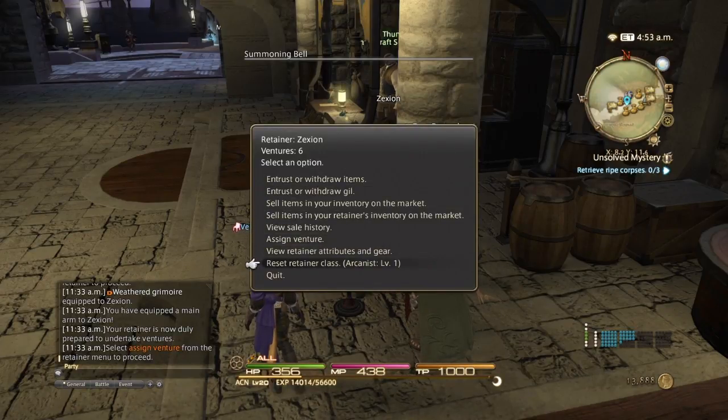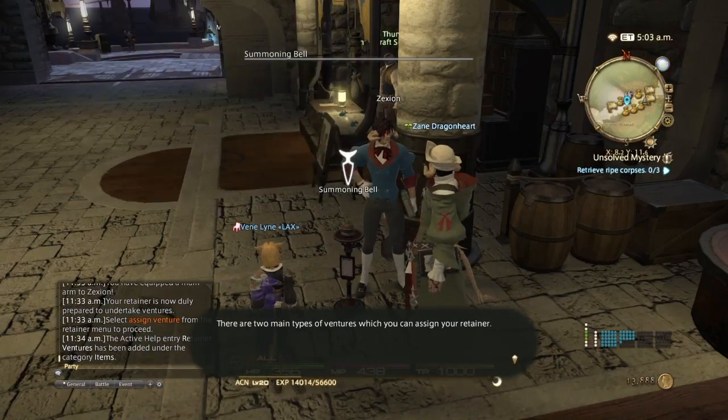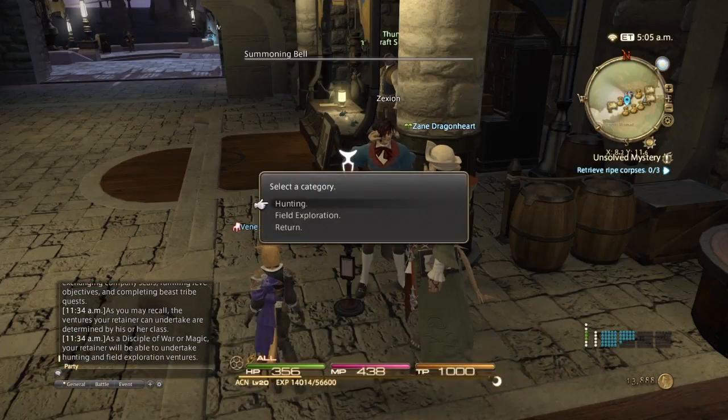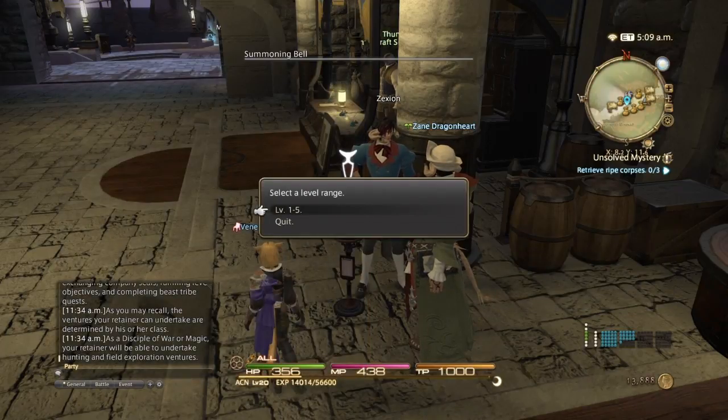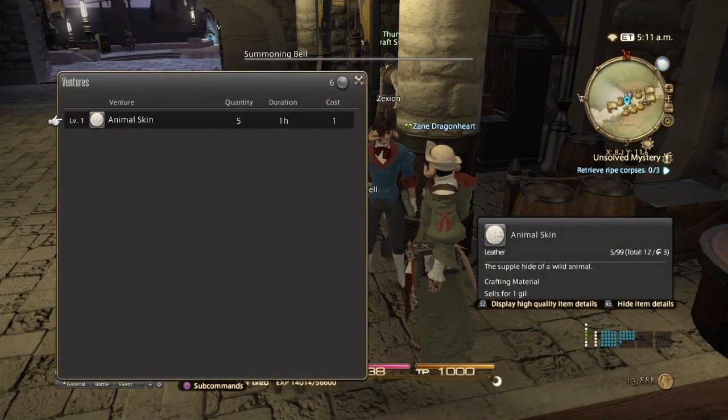If you want to reset your retainer's class you can, but you will automatically be reduced to level 1 if you choose to go back to the class he was. If you start a new job or class you will automatically be restored back to level 1 and need to start all over — so choose wisely. After you get all that settled, you go to Assign Venture, which just tells you about the currency you need. For disciples of war and magic you can go on hunting missions, and you will be given items in that level range — right now you'll only be able to gather animal skins. Here you have how many he'll bring back, the duration of how long it'll take, and how many ventures he'll need to do this.